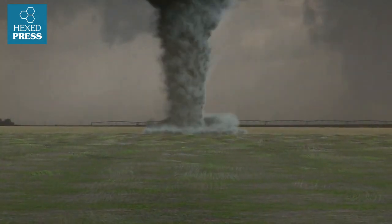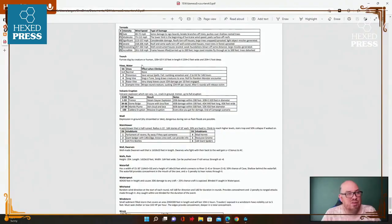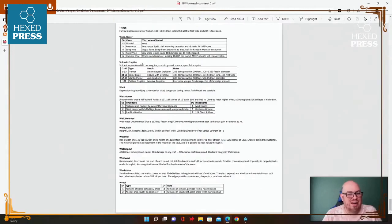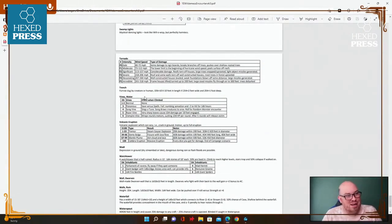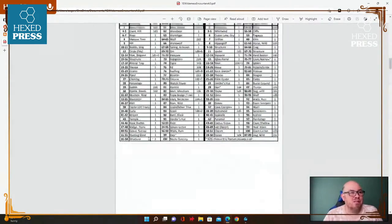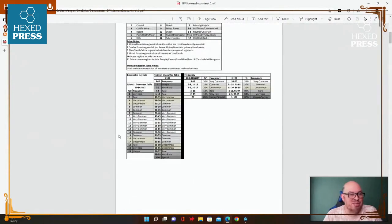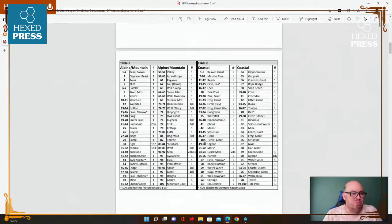There's even a tornado table — you never know when you might need one. It gives you intensity, wind speed, and type of damage. Also a water vine table, which is funny — not just vines in general, but specifically water vines, though I don't see a land vine table. Then watch towers, walls, and wrecks. So go grab this PDF — it's got a lot of good stuff. I still don't entirely know what the frequency tables are used for everywhere, but if you need random wilderness features, it's a great resource.